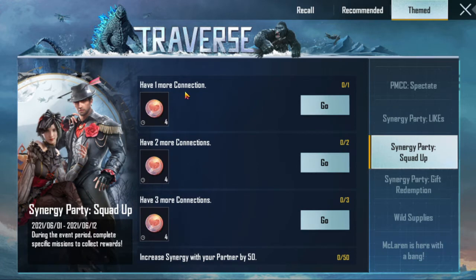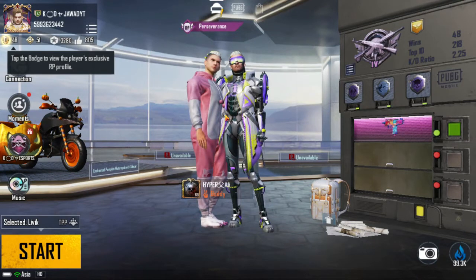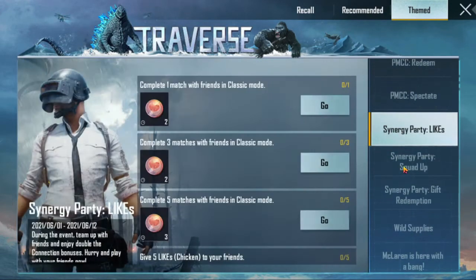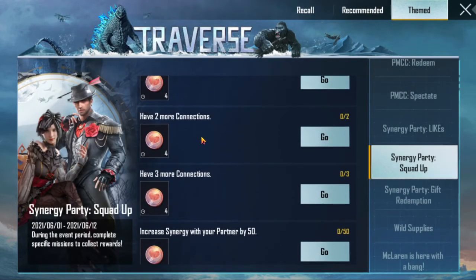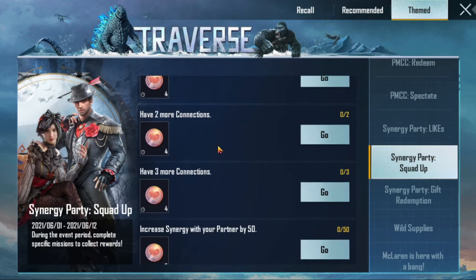The big thing is the connections system. I will show you. My cousin is standing — you want to get one big thing, you will get 4 coins. You want to do 2 more connections — there is a lot of connections available.